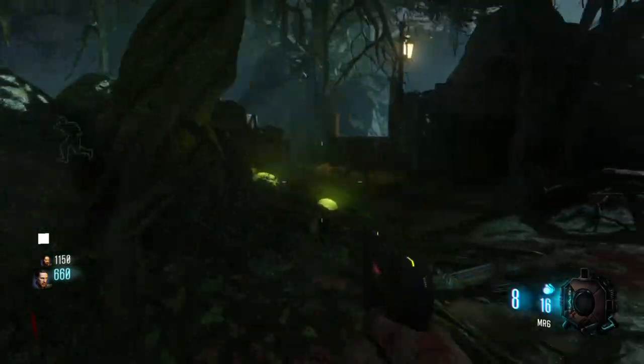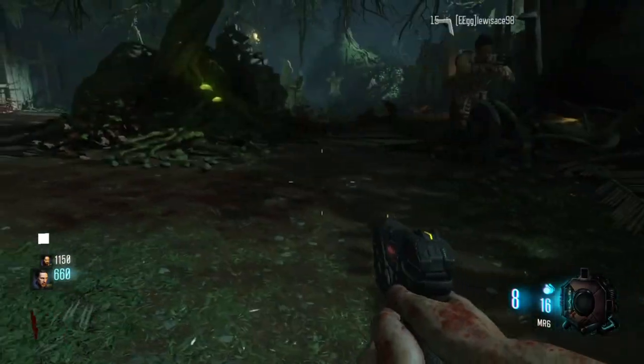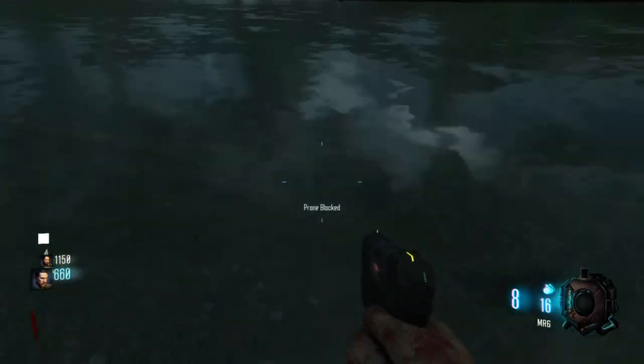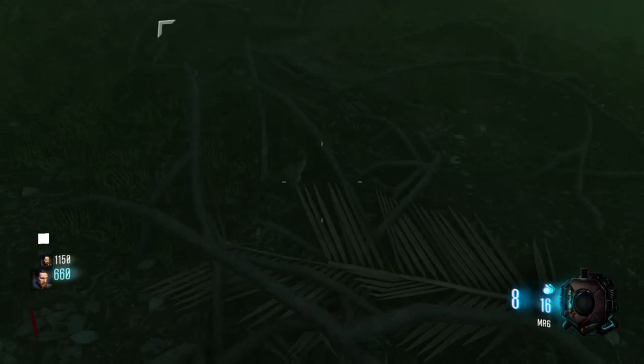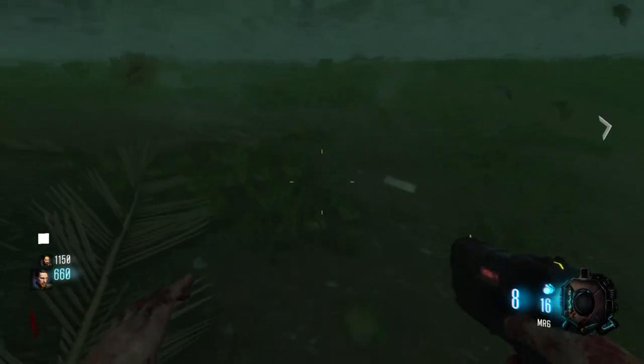Hello everyone. Today I'm on Set Nasuma and I bring you another cipher. All you want to do is go into the water and just swim down. And when you're under here, just look for a bit of paper. There it is.